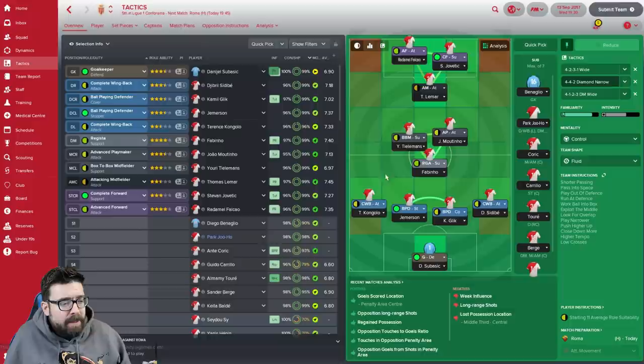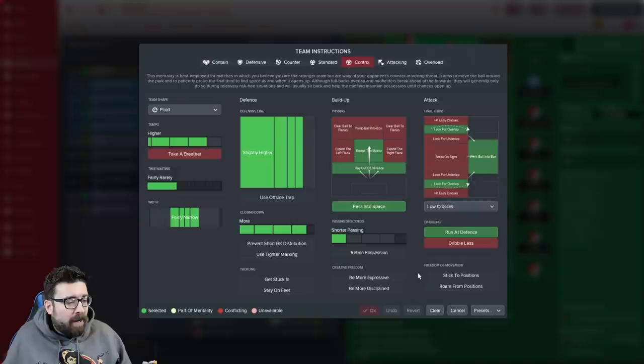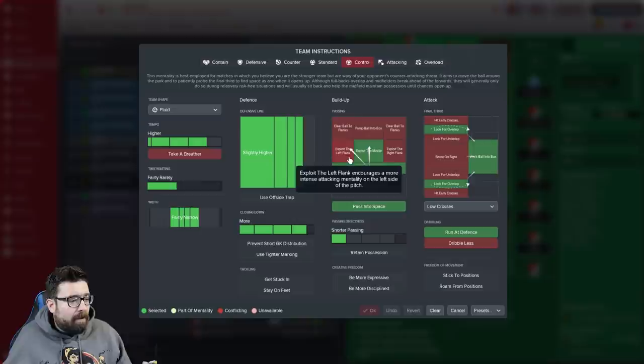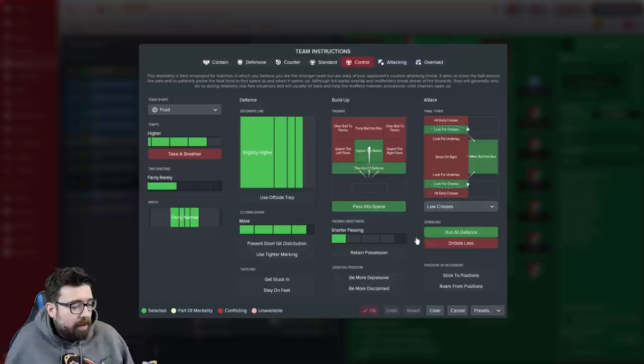In midfield, we've got Tielemans as a box-to-box midfielder and Moutinho as a playmaker on attack, with Lamar in behind the front two as an attacking midfielder on attack. Falcao as an advanced forward and Jovicic as a complete forward on support. It seems to be working quite well so far. We're on control and fluid. I've got an absolute ton of team instructions on - I hate having all these team instructions on, but I was getting quite frustrated and thought, forget everything I know about tactics. I want us to play a high tempo, close down a lot, play fairly narrow because it's a diamond, continue playing the ball out of defence, exploit the middle, pass into space, and always overlap. We need to work the ball into the box and run at the defence.